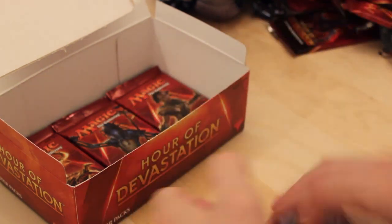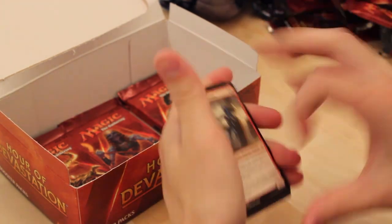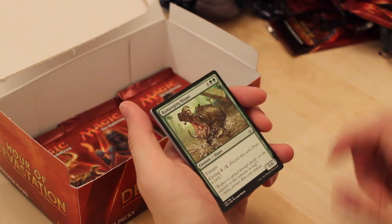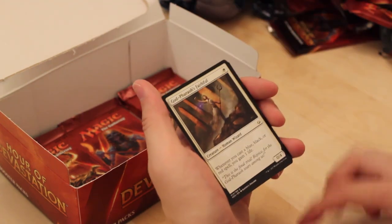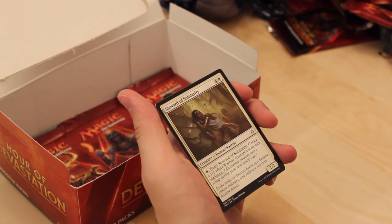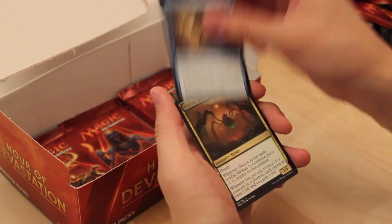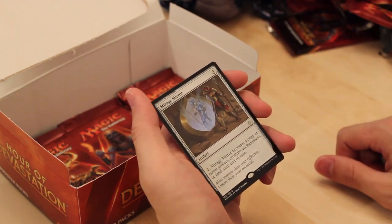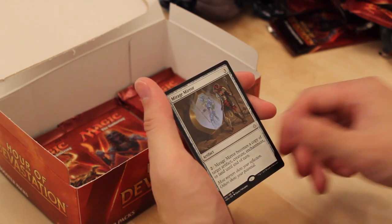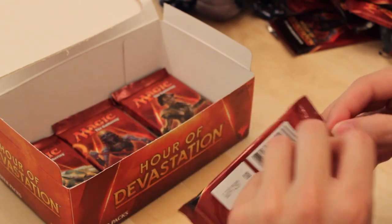And a Foil Vizier of the True. Last six packs. Frontline Devastator. Tragic Lesson. Aven of Enduring Hope. Stalwart. Survivor. Hippo. Seer. Desert. Faithful. Feral Prowler. Steward of Solidarity — don't think we've gotten one yet, very good uncommon two-drop that lets you build your board up pretty quickly. Supreme Will. Obelisk Spider. And a Mirage Mirror — sweet card: three to cast, two to activate, it becomes a copy of target artifact, creature, enchantment, or land until end of turn. Just remember you can't attack with it the same turn if it copies a creature due to summoning sickness.